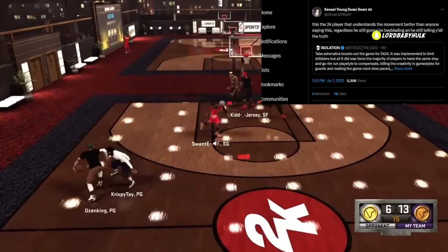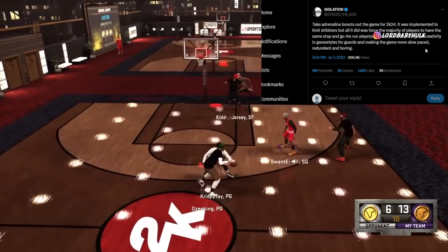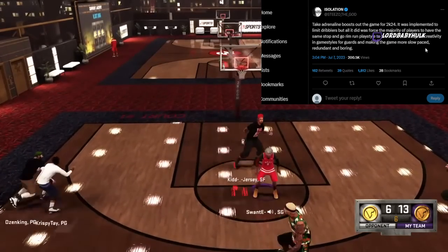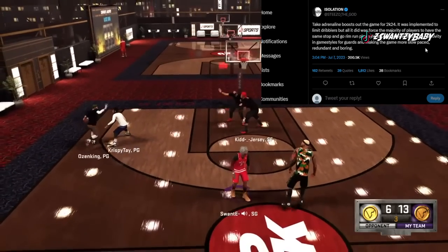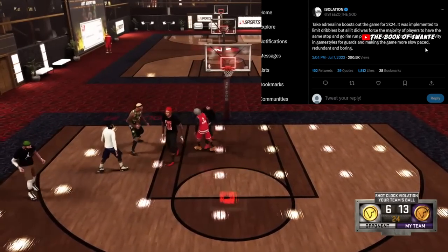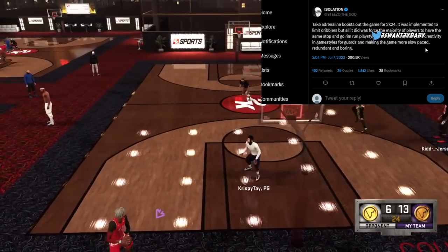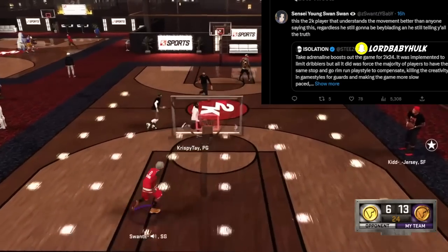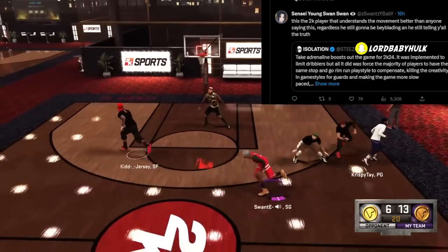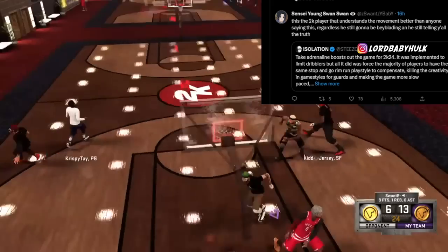Young Steezo tweeted: take adrenaline boost out of the game for 2K24. He says it was implemented to limit dribblers but all it did was force most players into a stop-and-go rim-run playstyle, killing creativity for guards and making the game slower and more boring. This is coming from the guy who understands movement better than anyone — and he's still telling you the truth even though he's still bayblade dribbling.